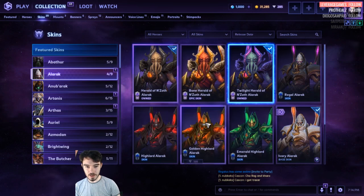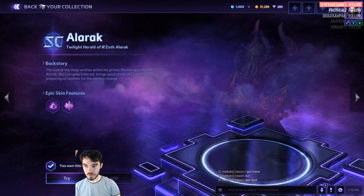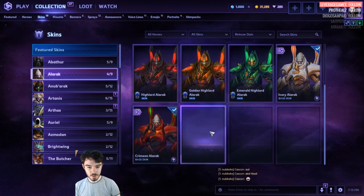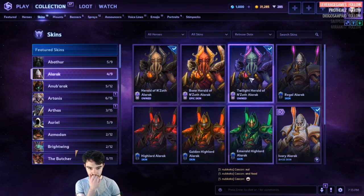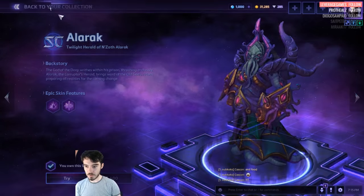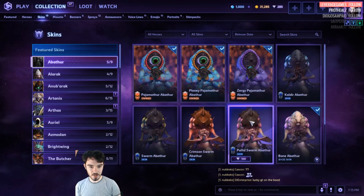In terms of skins, we got two Alarak skins. We don't have this one — we got Twilight Herald, which is nice. We got Herald of N'Zoth. The Master skins are pretty cheap, they're only 100. These ones are 400, they're much more expensive. We'll go with this. This one looks cool though. I'll show you all the skins for all the heroes in case there's new stuff.